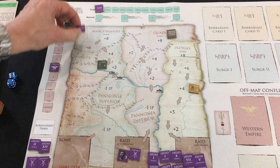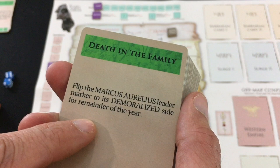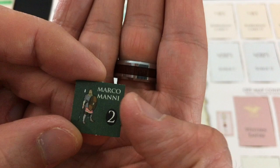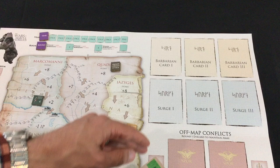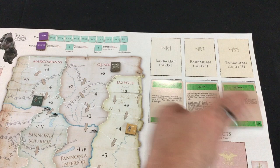At the beginning of each season — spring, summer, and winter — you draw three barbarian cards and resolve them one at a time. Many have instant effects and are discarded, but a large portion activates one of the three tribes. When a tribe gets activated on their demoralized side, they just flip to their bold side instead of moving. If already on their bold side, they move one space down. A key concept: whenever a tribe activates, their card goes to a surge space. When the third card fills the surge space, all three tribes activate.